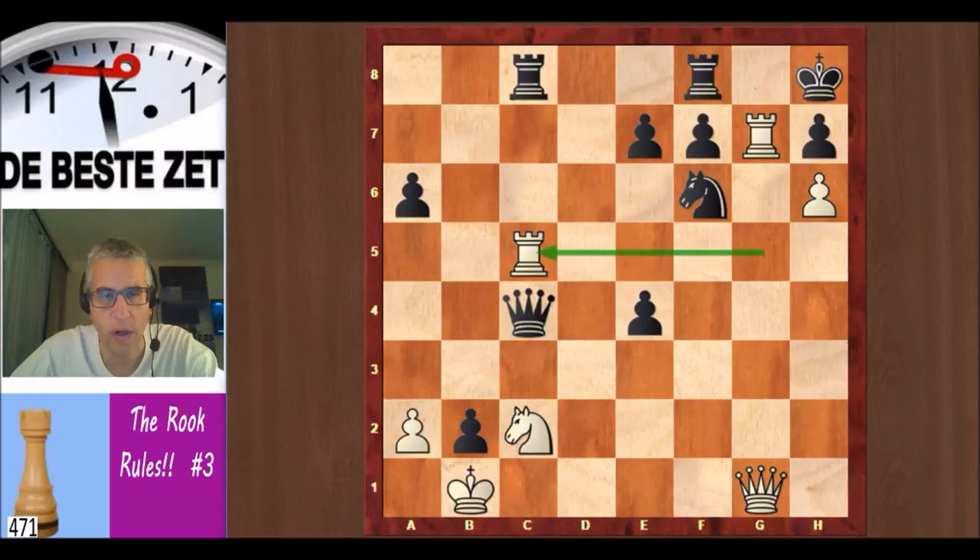An extra complication for black is that he cannot play his queen away to c3 or d4 to protect the g7 square, because those squares are taken. C3 is taken by the rook, and d4 is taken by the queen and knight.